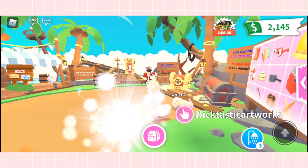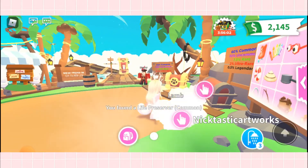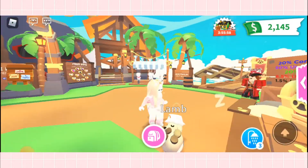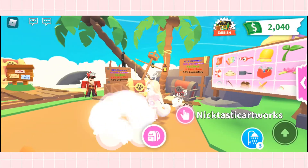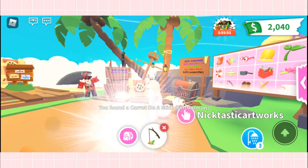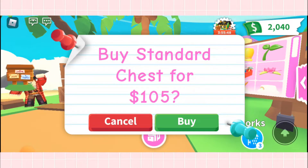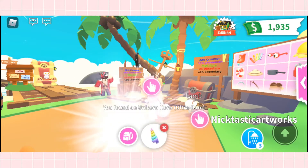Come on, give me something good! A life preserver — okay lamb, what do you look like? I think it's on the back. Let's open more. A carrot on a stick! So far I don't have any legendary, so let's go ahead and open more chests.